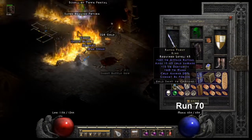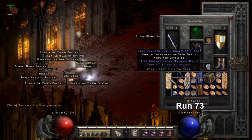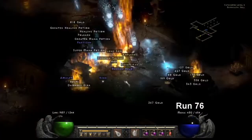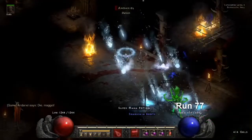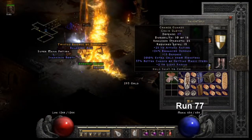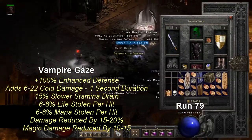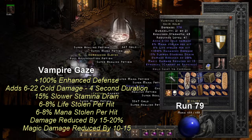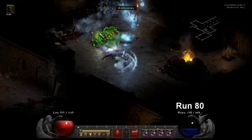On Run 70, we drop a Unique Ring — kind of a crappy Ravenfrost, it'll do. On Run 73, we drop a Pally Combat GC — let's go! On Run 76, we drop Bartox number 3 — get this thing out of my face. On Run 77, Andy drops us a nice pair of Chance Guards, 37 MF — always good to have. On Run 79, we get an absolute Grail Drop — a perfectly rolled Vampire Gaze. Unbelievable find, love to see it.